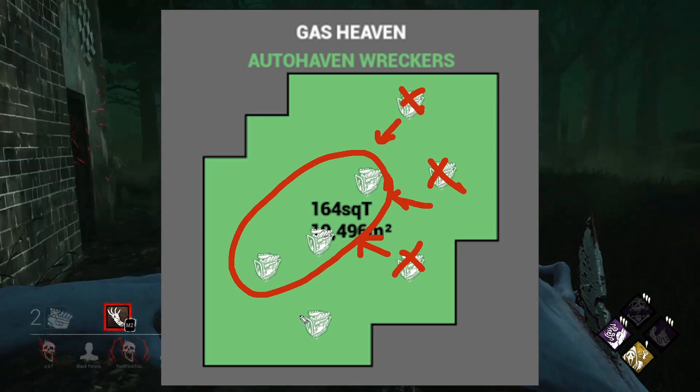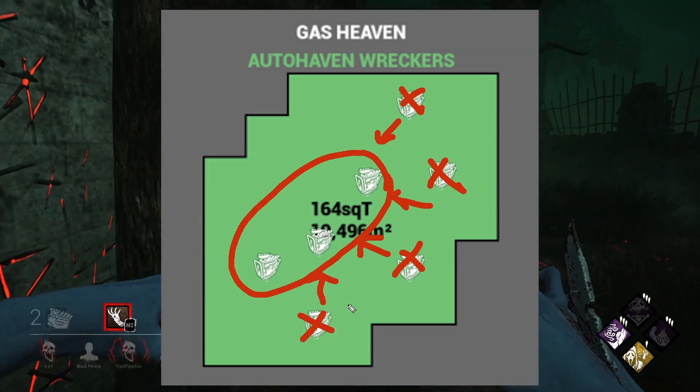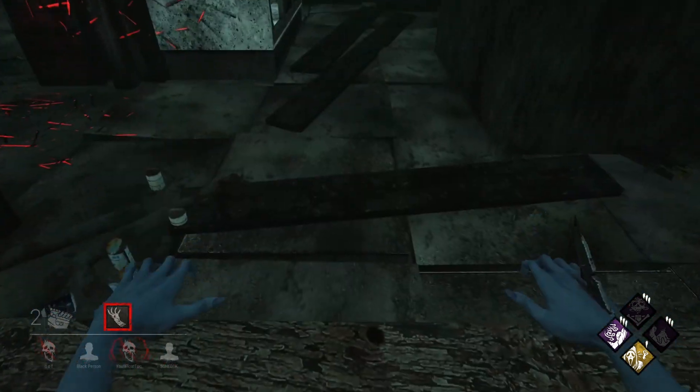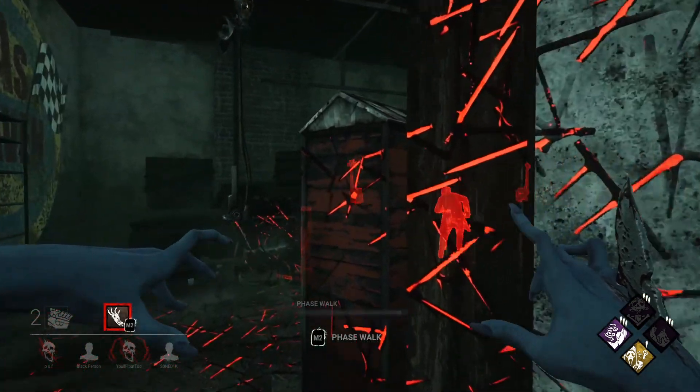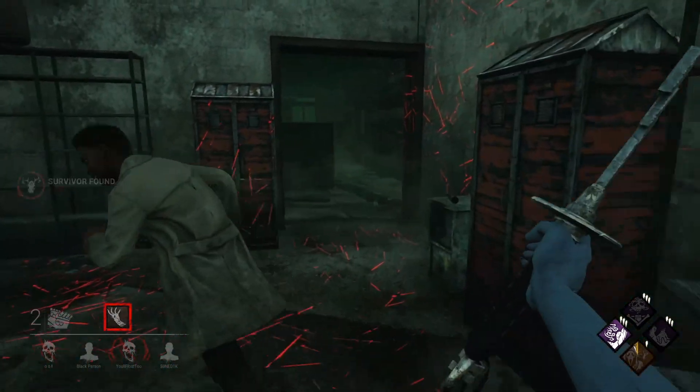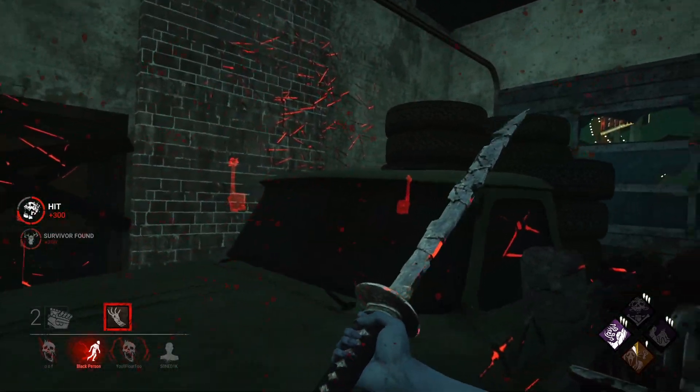A three generator situation means that you can move between and pressure all of the three final remaining generators with ease, forcing survivors to be exactly where you want them. This will take practice to learn how to do, and of course there are certain survivors who will make your life difficult, but this tip can turn the late game around for the killer entirely.